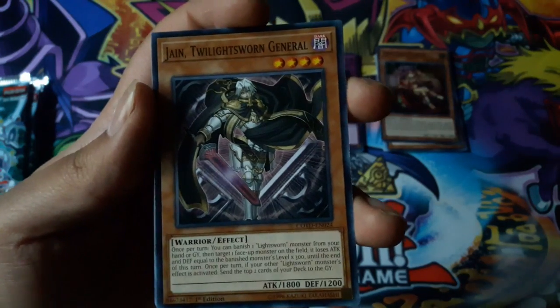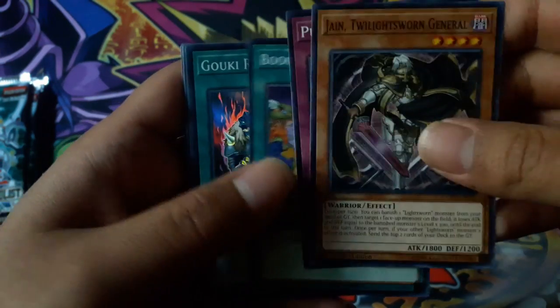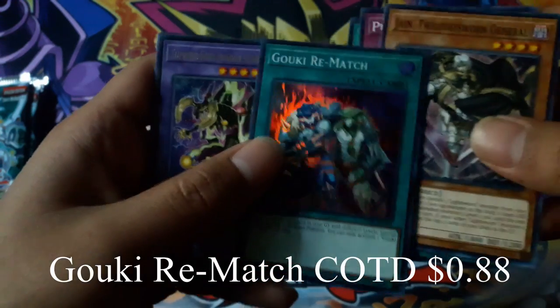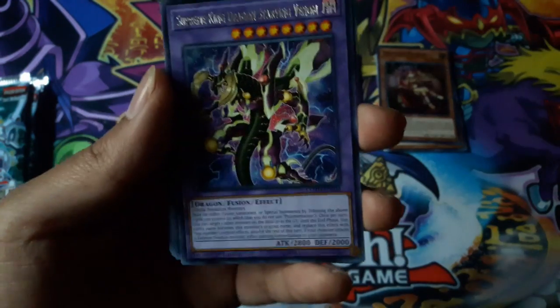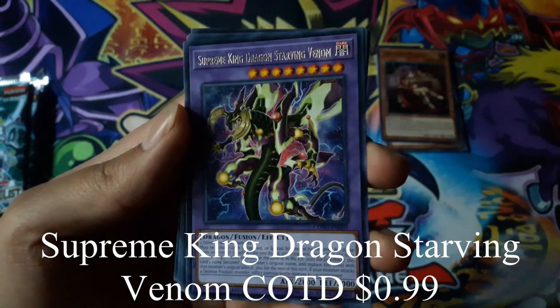Gain the Twilight Sword General, Googie Rematch for a super rare, and Supreme King Dragon Starving Venom for a rare.